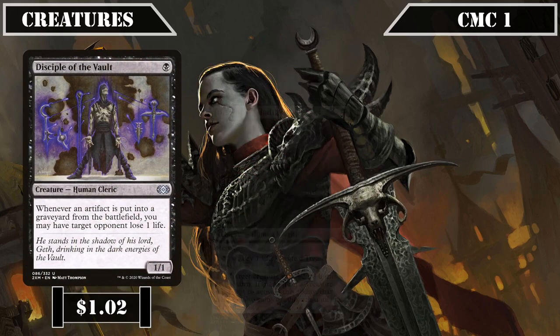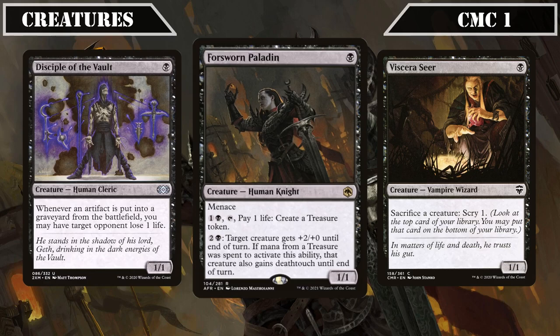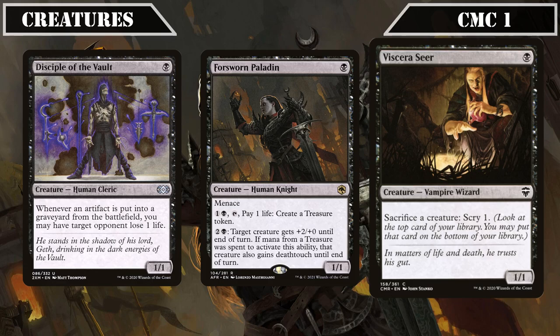Disciple of the Vault is a 1/1 that, whenever an artifact is sent to the graveyard, has target opponent lose 1 life, enabling us to weaponize our artifact tokens as we sack them. Forsworn Paladin is a 1/1 with Menace that lets us pay 1 and a black, tap it and pay 1 life to create a treasure token, and later pay 2 and a black to give a creature +2/+0 with Death Touch if treasure mana was used. Viscera Seer is a 1/1 that lets us sack a creature to scry 1, providing a free sac outlet to trigger our death matters payoffs while smoothing out our draws.